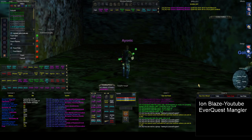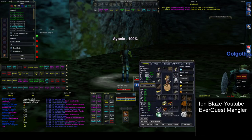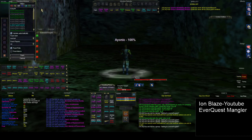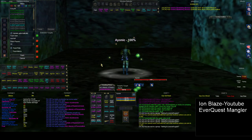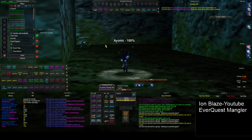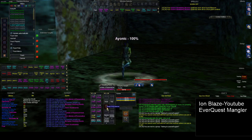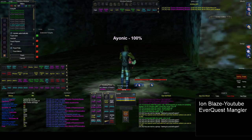One last tip: pressing F1 on your keyboard targets yourself, and pressing it twice targets your pet. F2 targets the first group member, and pressing F2 twice targets their pet — all the way down to F6 for your sixth group member. That's really nice and helps out a lot. So that's all my macros and key binds — thanks for watching and I'll see you in the next one.